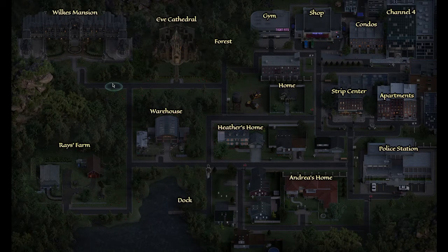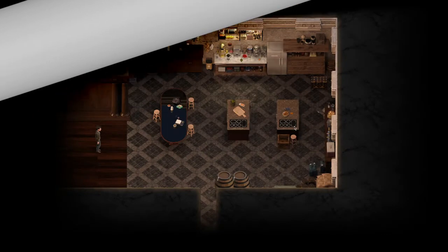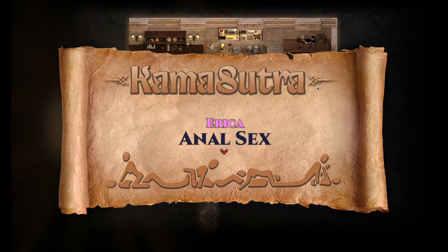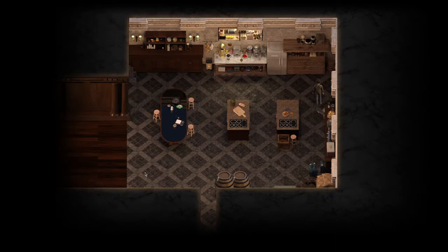Once you have been to the dock and gone to Ray's farm and got all of the items, it's time to head back to the mansion. In the kitchen, in the top right-hand corner, you will find the chest, and you will be given the Kama Sutra page for Erika.